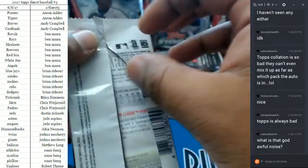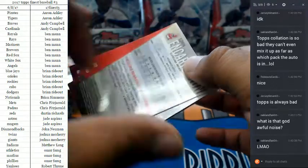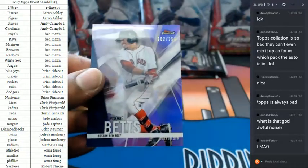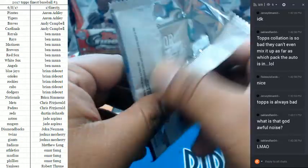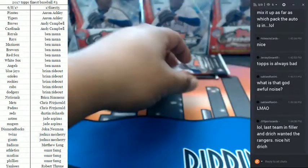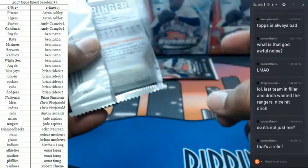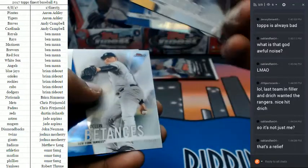Seriously, I have no idea what this noise is — and it's not cool at all. Makes me think I have tinnitus or something. Mookie Betts for the Red Sox numbered to 250, purple style. Seriously though, what is that noise? A Seth Lugo Mets refractor in there.